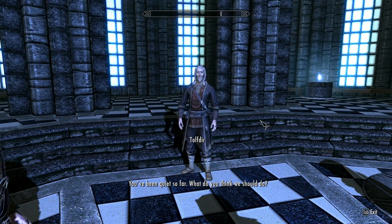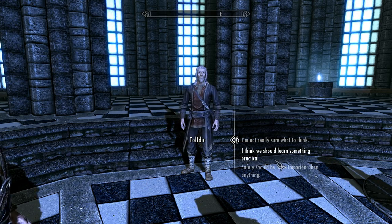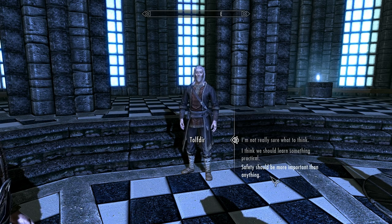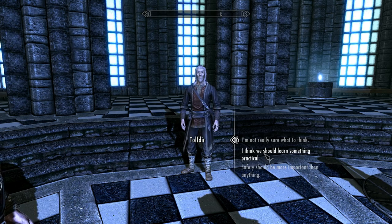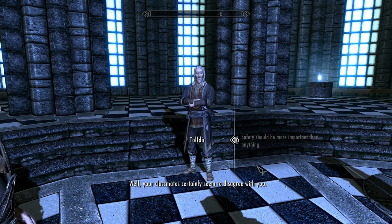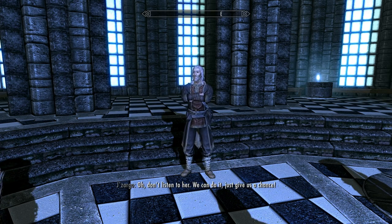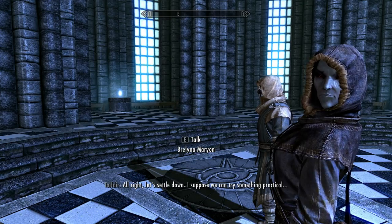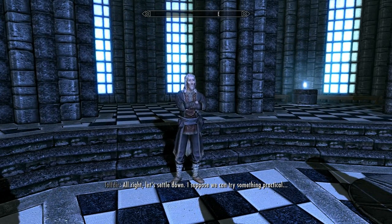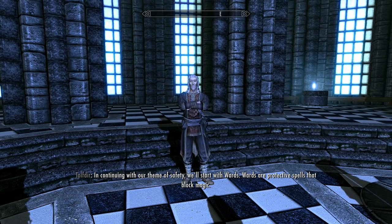I think we should learn something practical. Safety should be more important than anything. Well, your classmates certainly seem to disagree with you. Alright, let's settle down. I suppose we can try something practical. In continuing with our theme of safety, we'll start with wards. Wards are protective spells that block magic. I'll teach you all a ward, and we'll see if you can successfully use it to block spells.